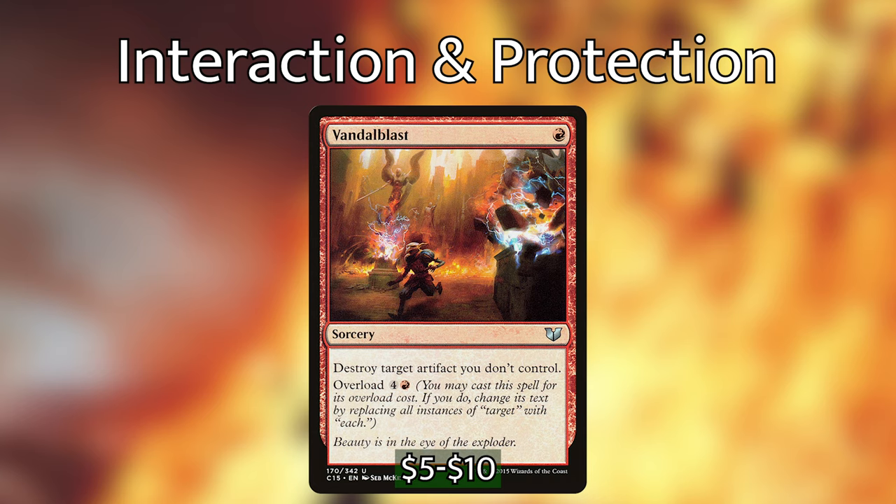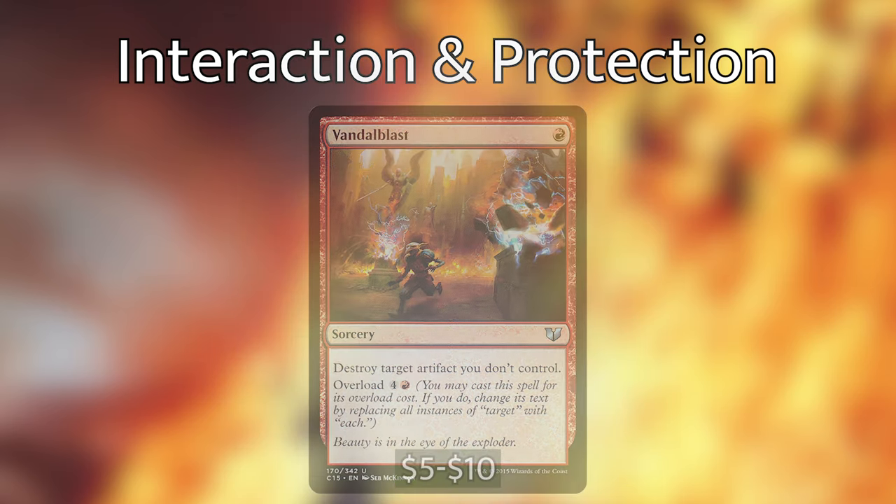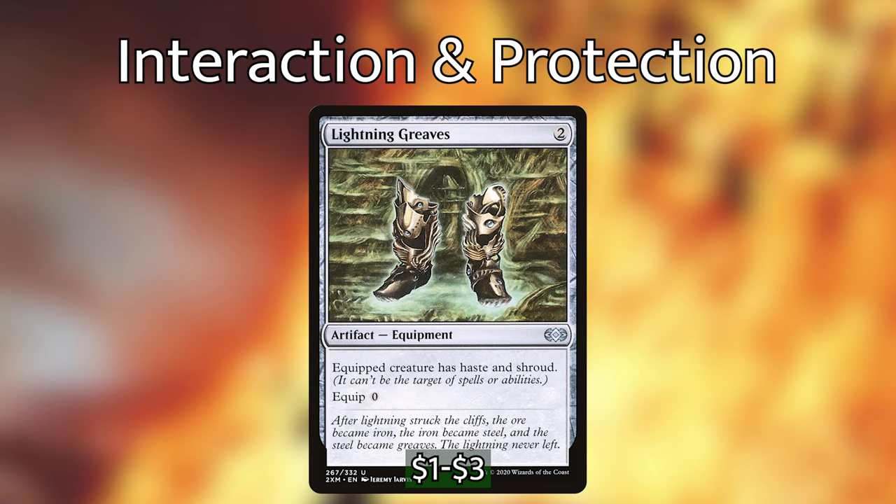If there's one weak point I have to point out in this deck, it would be the protection — for which I'm only including Lightning Greaves. I've reasoned that the lower curve of the deck warrants a more aggressive control strategy rather than hunkering down. Zagrus dying really isn't the end of the world for us because as long as we have other creatures on the board, recasting Zagrus won't feel like a dead turn. However, if you can protect him it saves a lot of trouble later on, so consider swapping some interaction pieces or a pinger or two for some protection to keep what you have on the board.